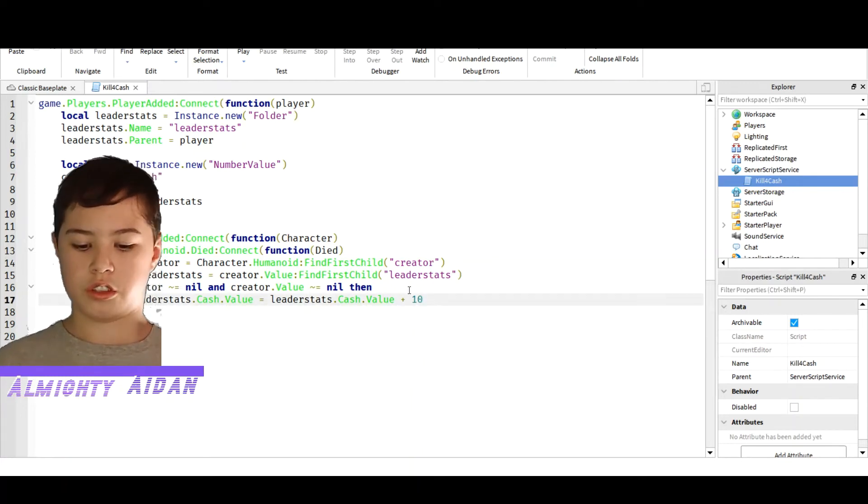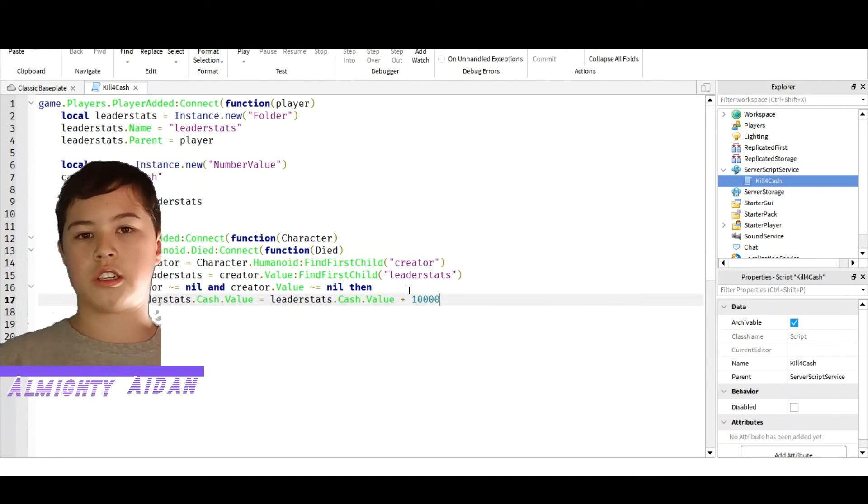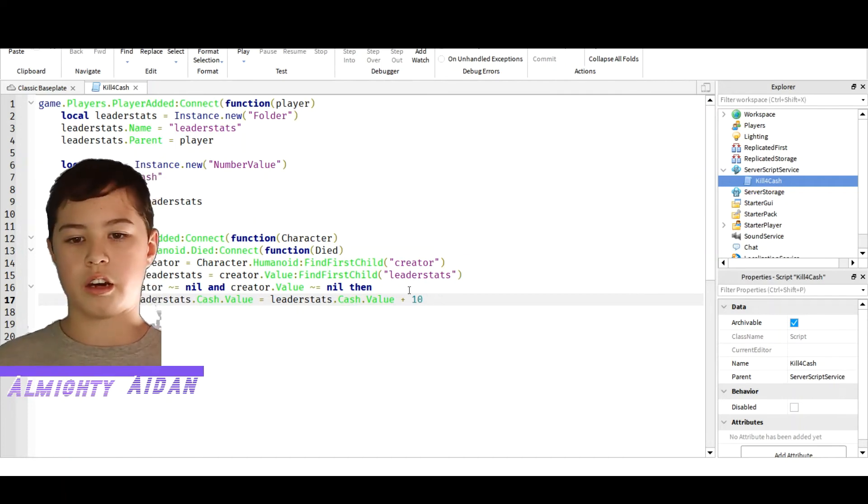Now this is the cash that it gives you when you get a kill. You could set it to 10,000 cash — once you kill someone, you get 10,000 cash. You guys can make it however much you want.